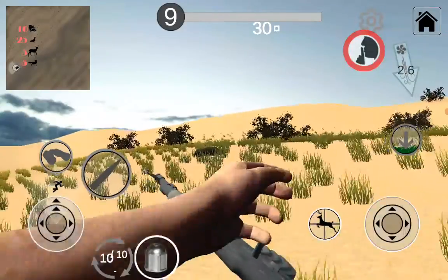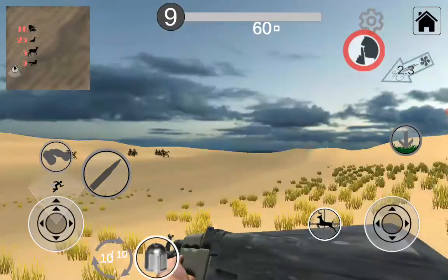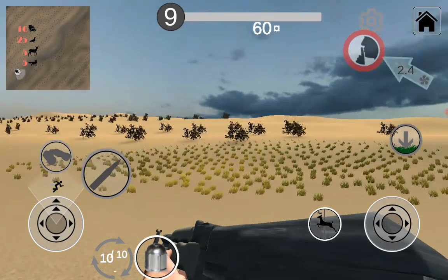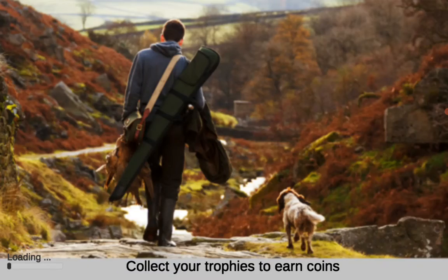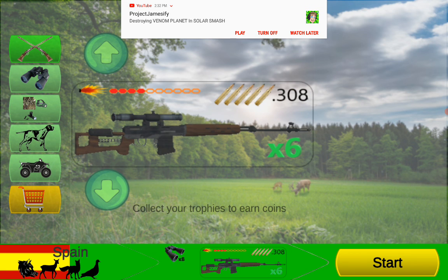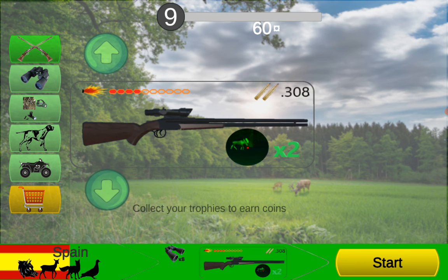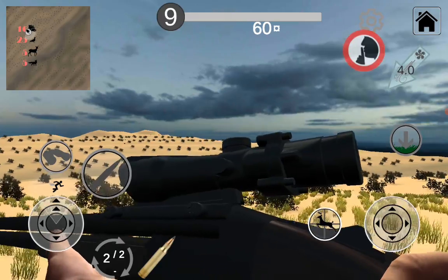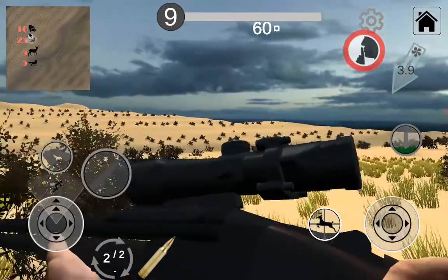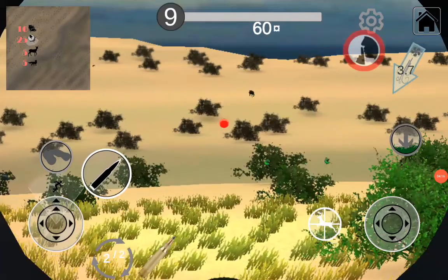I don't like that shot. Let's grab this guy. We're gonna use the night vision 308. Even though it's night vision, it still can be used in day — it does pretty much nothing, except it's a little green down here, kind of just makes like a light.